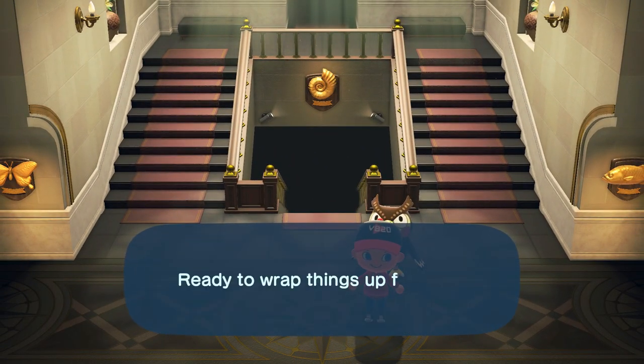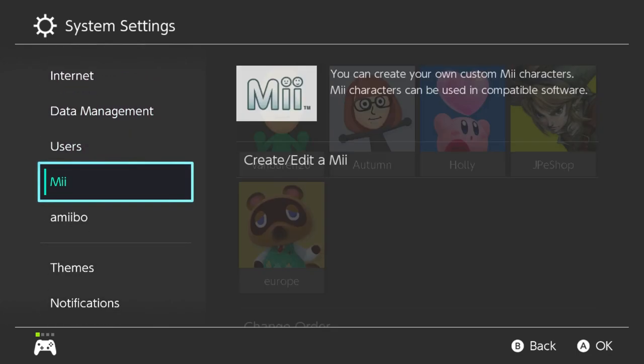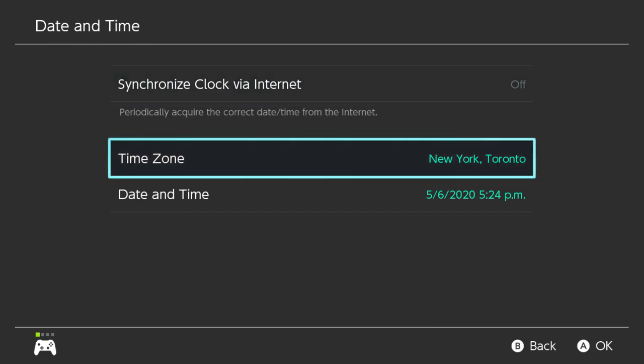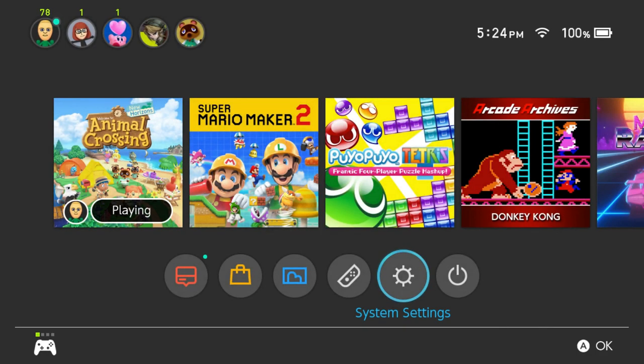But once you donate it to Blathers, go ahead and save and quit again. What we're going to do now is go back a day to when Red was there, and he'll be there. A lot of people probably think he's just going to have the same paintings and statues — that is not the case at all. He'll actually have a completely different inventory. And you can just keep doing this over and over again until you get sick of it or you actually fill up your museum.